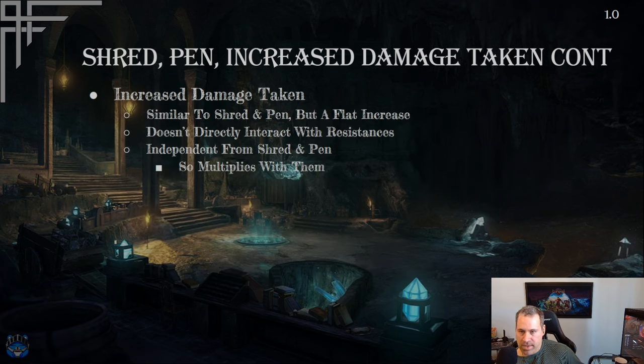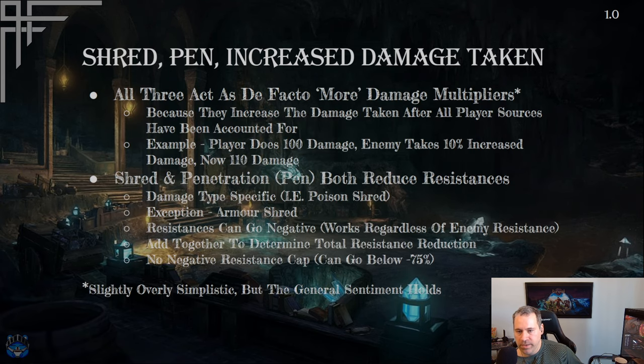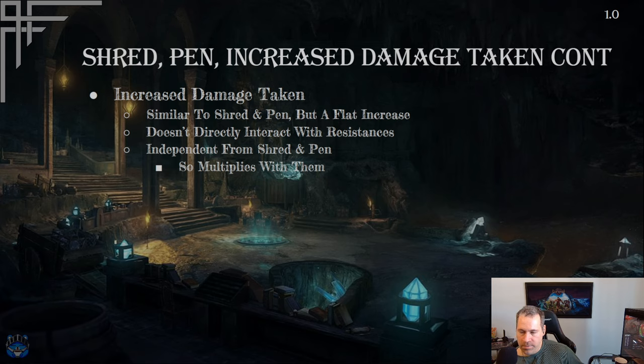Increased damage taken is the simpler calculation — it's a flat increase independent of resistances or armor. If an enemy has 10% increased damage taken, they take 10% more damage, flat. Multiple sources of increased damage taken add together: 10% and 15% becomes 25%, not a multiplicative 10% then 15%. It's additive with itself, but shred/pen and increased damage taken are each their own separate multiplier.